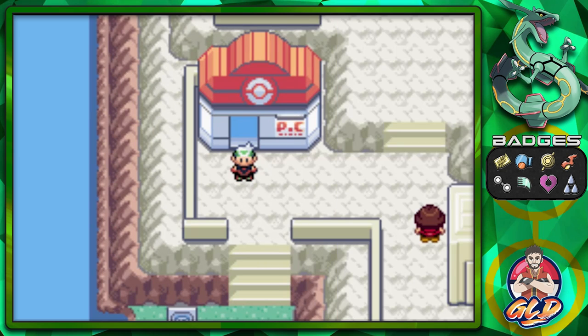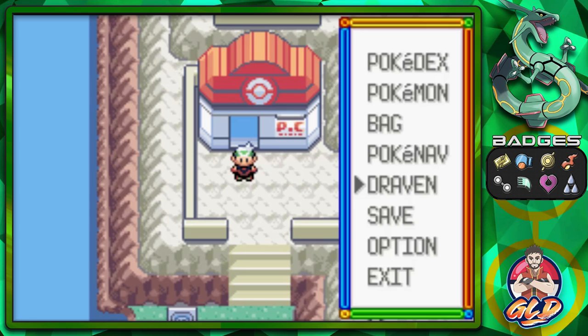We won our eighth badge and now we can go to one of two places — we can capture Rayquaza and just defeat the Elite Four with it, or we could go to the Pokemon League. We're gonna save the Pokemon League for next week. This episode we're going to a few places we forgot to go to, or can now visit with HM07 Waterfall.